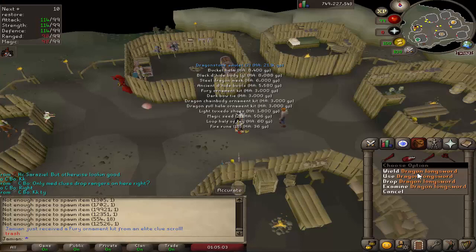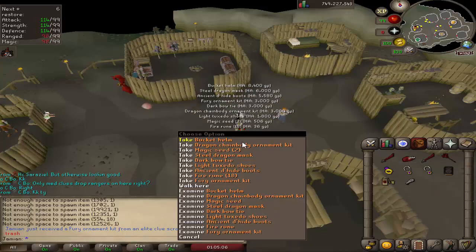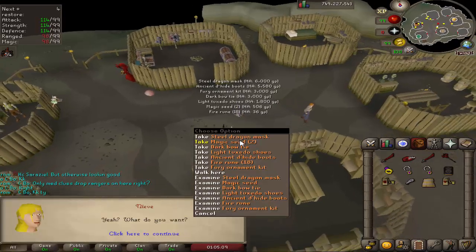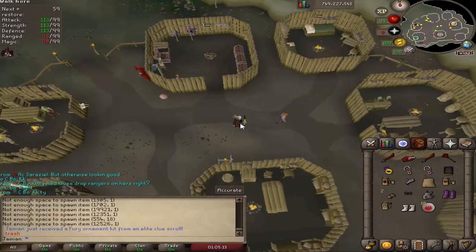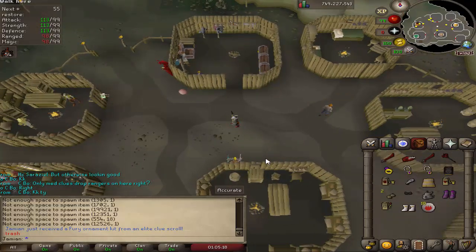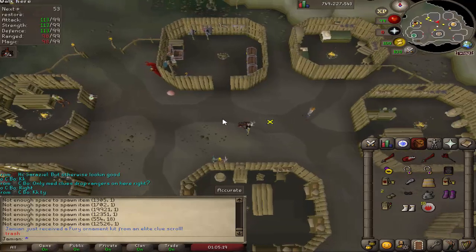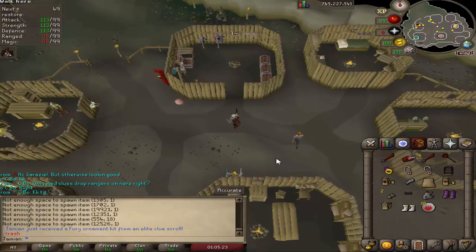There are also Dragon Longsword-type items added to the table. The way it works is the more items on the table, the more chance of getting items. Even though it does make some things harder to get per se, we buffed rates to try to counteract that. So hopefully, all in all, they are better — that's the goal.